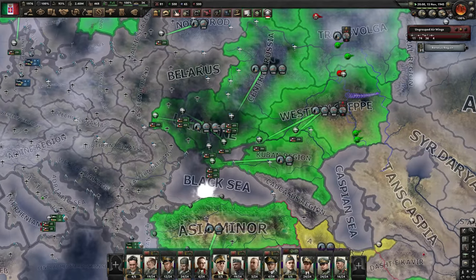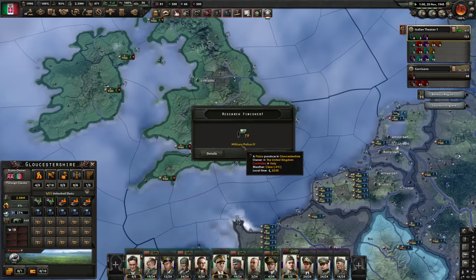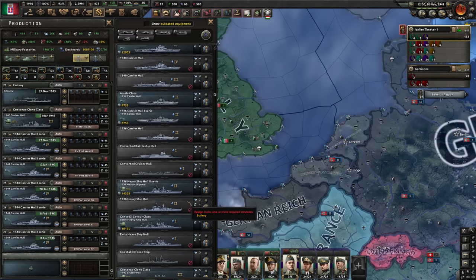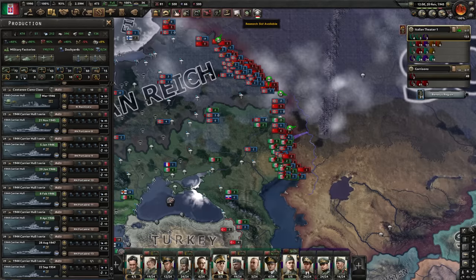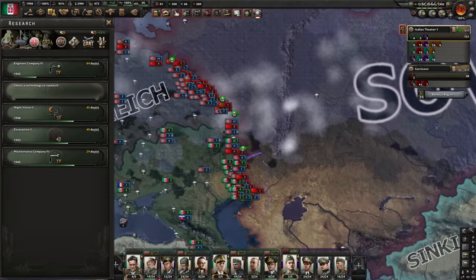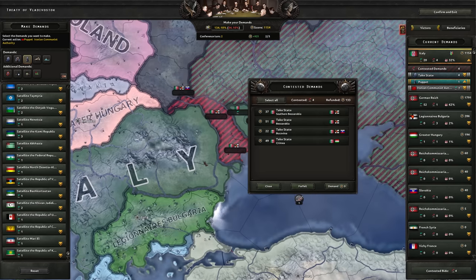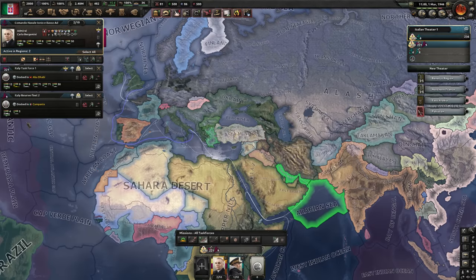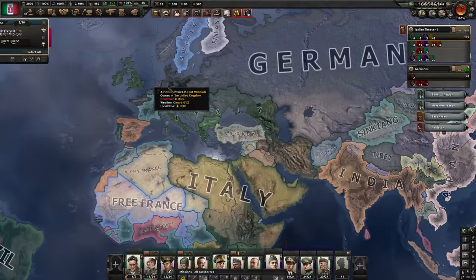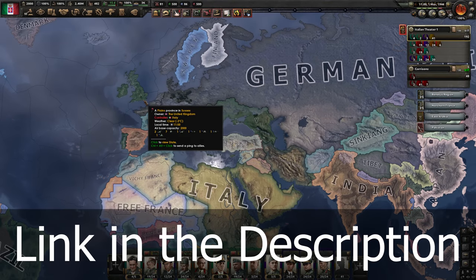We've done a good job — we control the skies and our navy is now maybe the strongest in the world. As we gain compliance in the UK, we keep getting access to more UK dockyards that we use to make more carrier fours — we're up to 14 carriers and hopefully we'll make more as we eventually invade the United States. Here's the first peace deal we're in with more than one country — there are contested demands, everybody wants Bessarabia. It's 1946, so that's all for today. We ended with 16 Italian carriers, controlling a lot of territory including all of Britain. Remember to check out that link if you want to get the DLC for yourself.